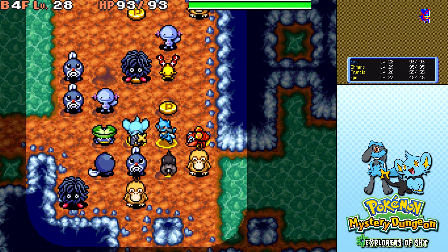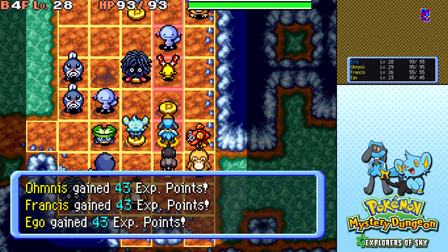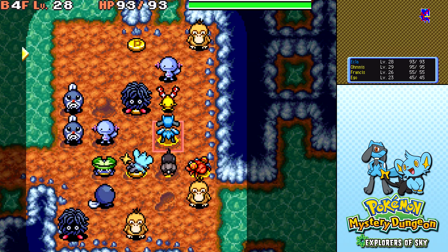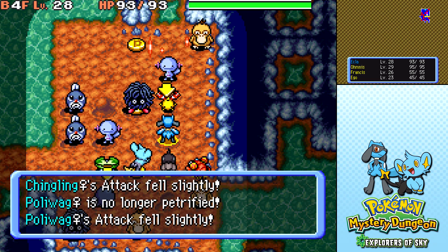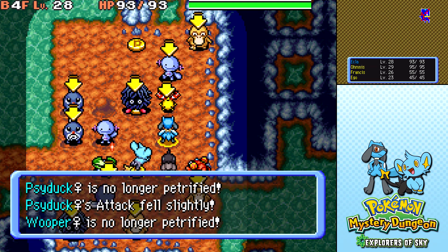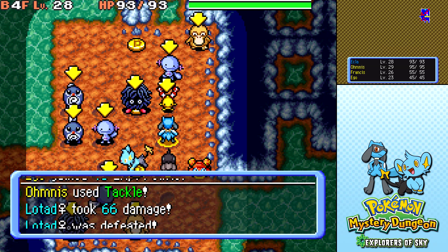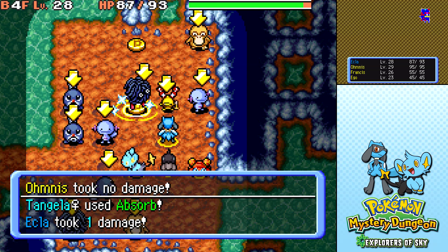I'm attacking in all the wrong directions right now — it's cause I keep pressing that button. My buttons are all mixed up right now. Now I'm quick attacking the Chingling. I'm a little rusty it would appear. But Growl gets so much value here, even though everything's paralyzed or petrified at the moment. They're not anymore though.